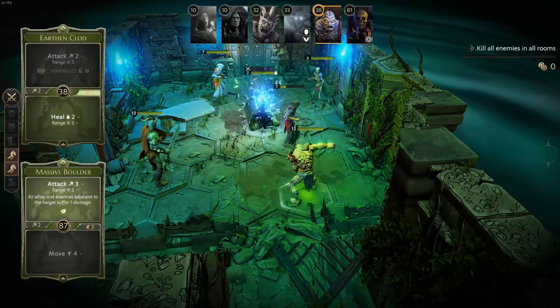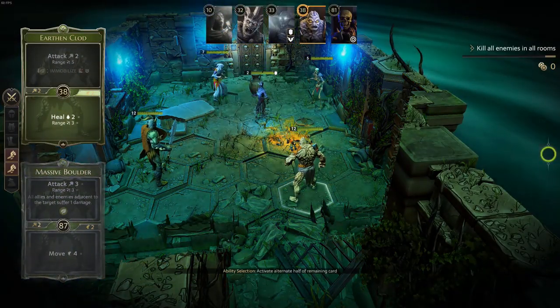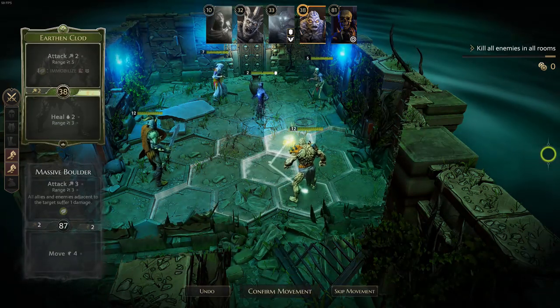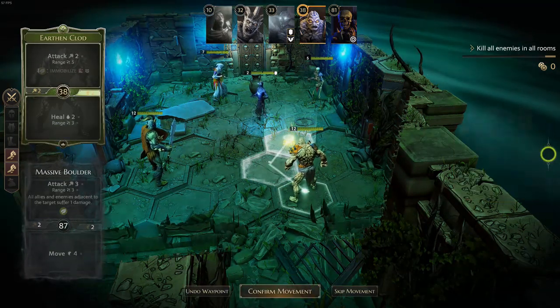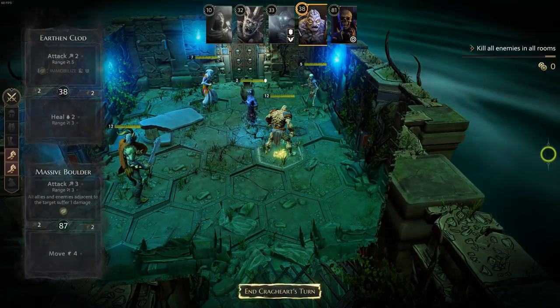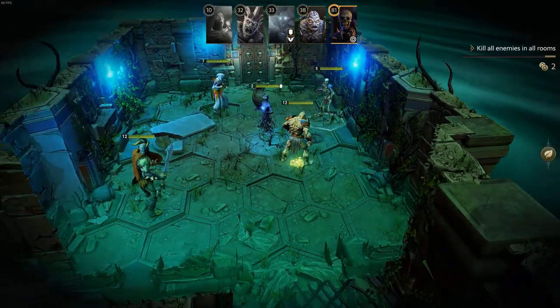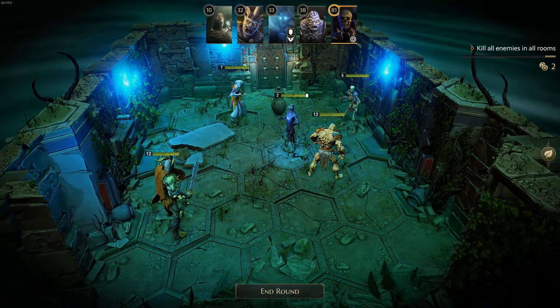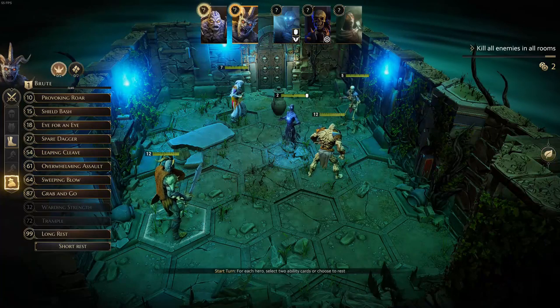Defeating enemies will drop gold on the ground. Gold can be picked up with a loot action, but you can also end a character's turn when they are standing on the gold and they will pick it up automatically, saving an action. Loot actions can be handy to pick up multiple gold tokens around a player in one turn, so they can be used quite effectively if you have the time to spare.